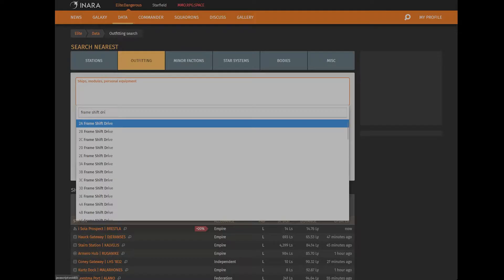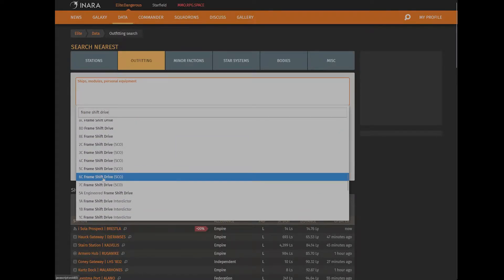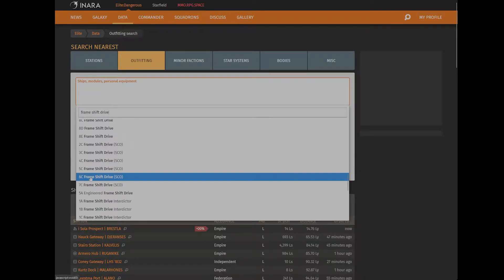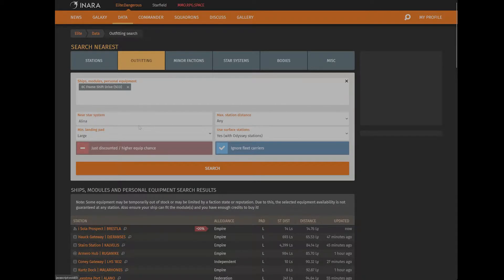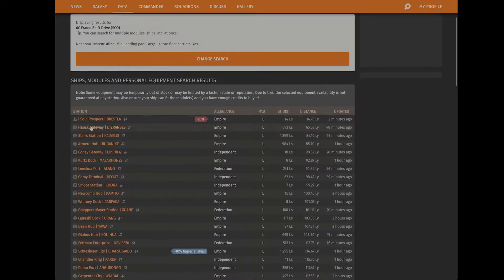Key in 'Frame Shift Drive' and look for the one that says SCO. You want the one that fits your ship — so if it's a 6C or 5C, make sure it's the right module. Mine is a 6 for my ship. Then key in the system you're in and hit search.